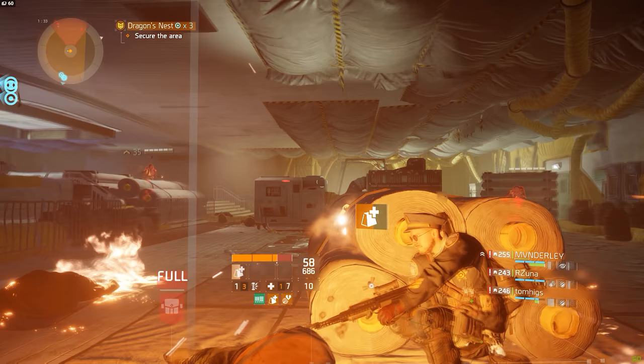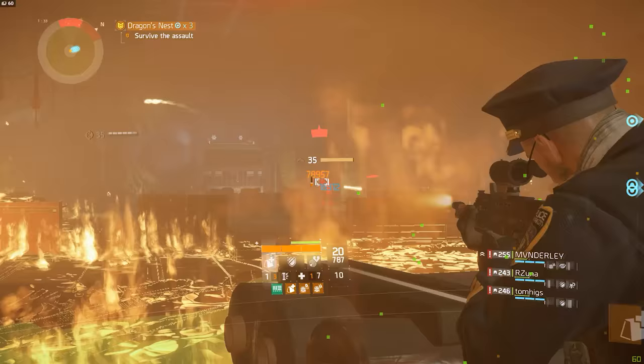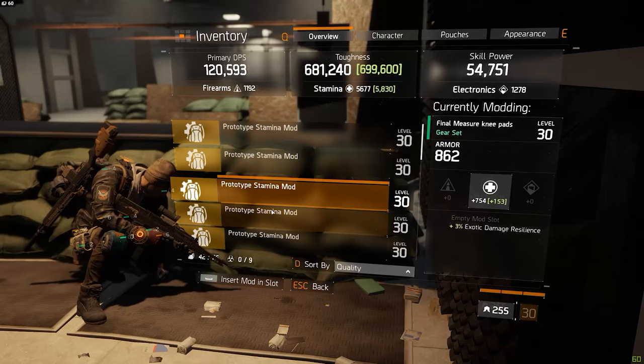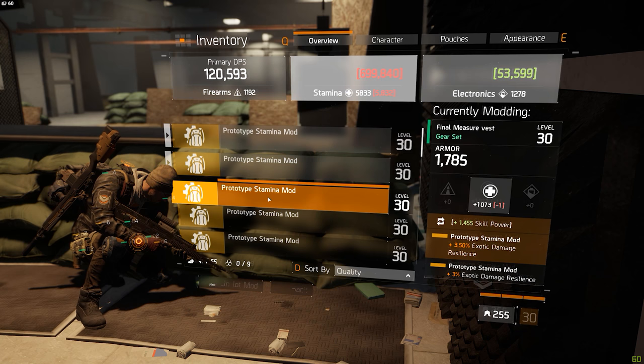And since in PvE teammates kept my Tactician stacks up to 100% in a matter of seconds and the uptime of Tactician's Authority is pretty much 100%, I figured that 32k skill power would be enough to max out on pretty much every skill while still being able to also have that 90% exotic damage resilience on top of it. That is why I'm rolling mods with exotic damage resilience.